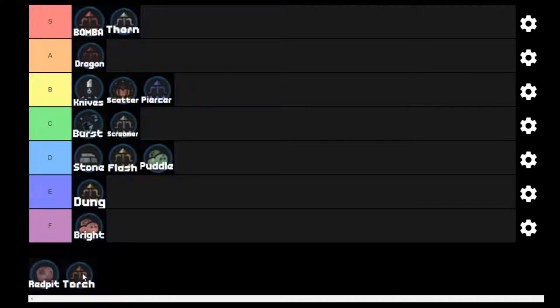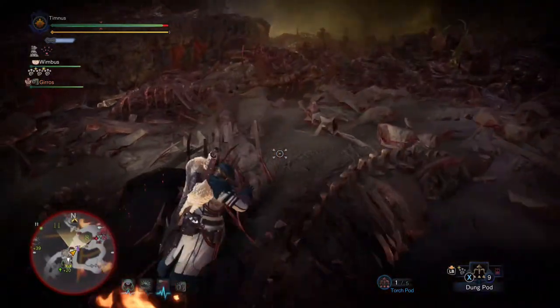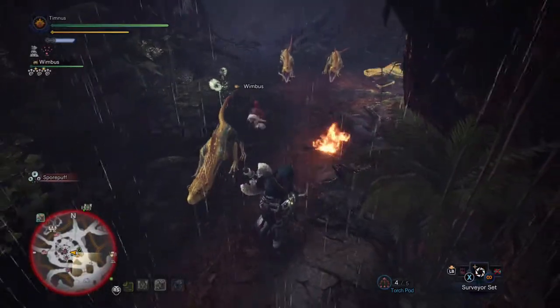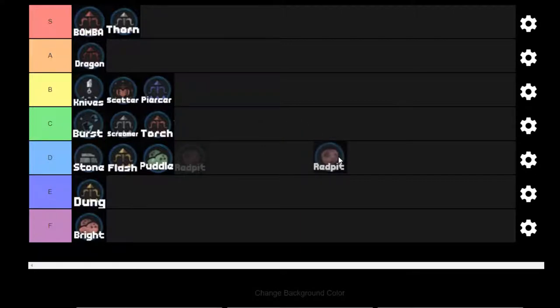Now we're going to talk about Torch Pods. Torch Pods leave little fires wherever you shoot. These fires disperse the veil in the Rotten Vale and they scare away small monsters. That's it. C tier.